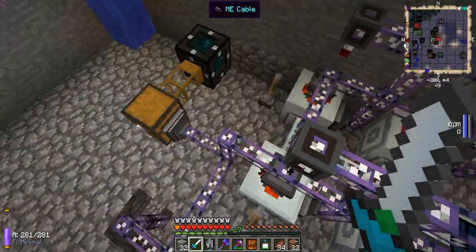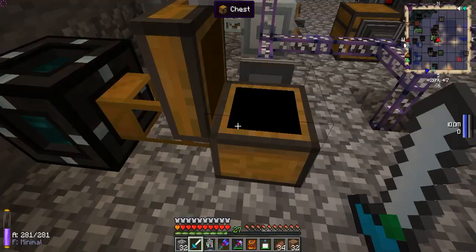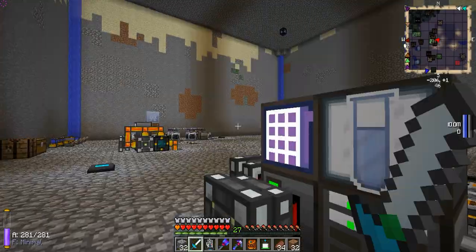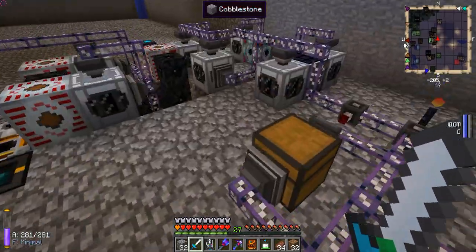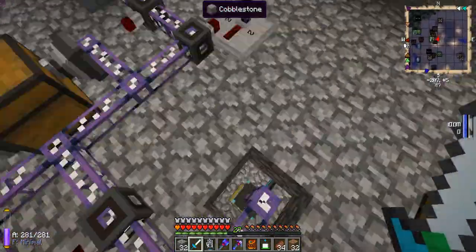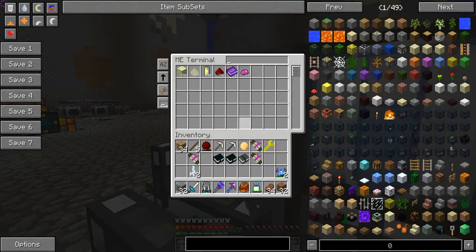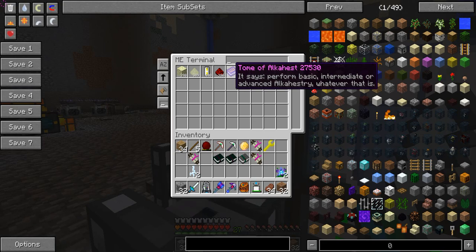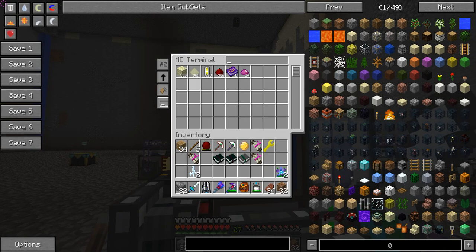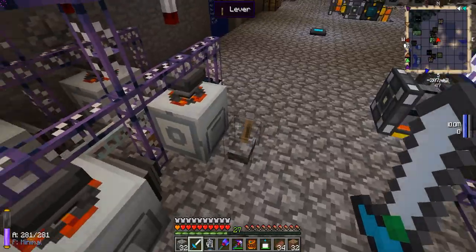Over on the helium-3 side of the complex, there's an item Tesseract that pumps in UU matter. The UU matter goes into this ME system and gets auto-crafted via the auto-crafting system on the lower floor into redstone. Redstone goes with a Tome of Alkahest from Zeno's Reliquary with endstone to duplicate the endstone. The endstone gets ground up using rotary macerators from Advanced Machines.